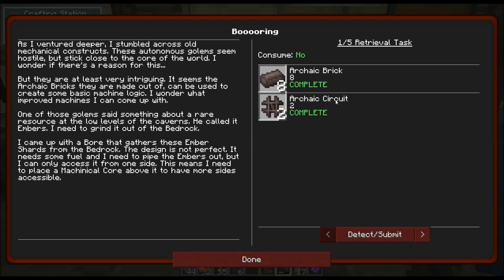The next one is about boring deeper. As I ventured deeper, I stumbled across old mechanical constructs. These autonomous golems seem hostile, but stick close to the core of the world. I wonder if there's a reason for this. It seems the archaic bricks they are made out of can be used to create some basic machine logic. One of those golems said something about a rare resource at the low levels of the caverns — he called it Embers. I need to grind it out of the bedrock. I came up with a boar that gathers these Ember Shards from the bedrock. It needs some fuel and I need to pipe the embers out, but I can only access it from one side. This means I need to place a mechanical core above it to have more sides accessible.